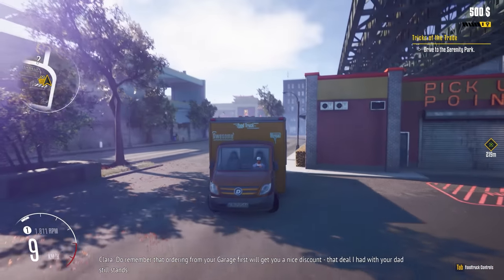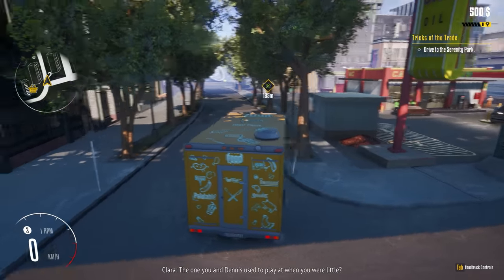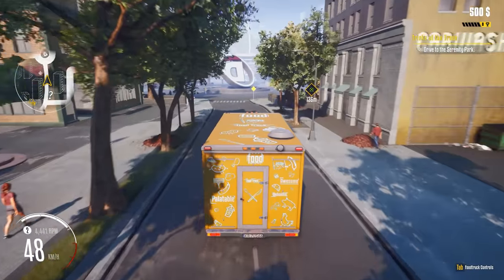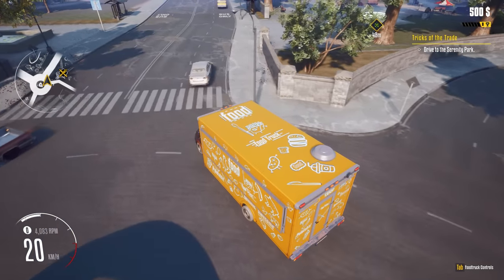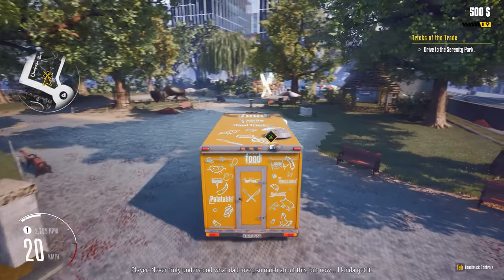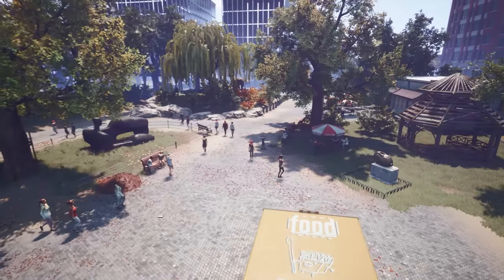Do remember ordering from your garage first — it'll get you a nice discount. That deal I had with your dad still stands. You know Serenity Park — the one you and Dennis used to play at? Lots of people, it's a great place to set up, you should check it out. Here's the roundabout — check it out, in a roundabout way! We're almost to Serenity Park. Never truly understood what dad loved so much about this, but now I kind of get it. It's where Dennis and I used to play as kids.